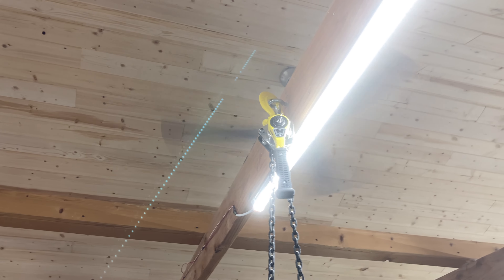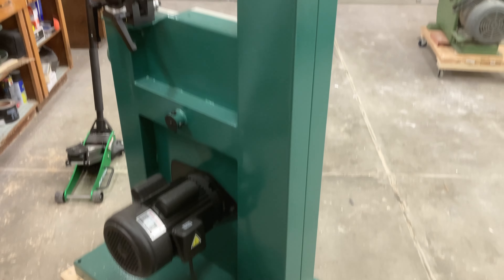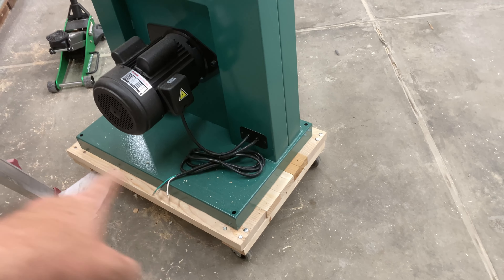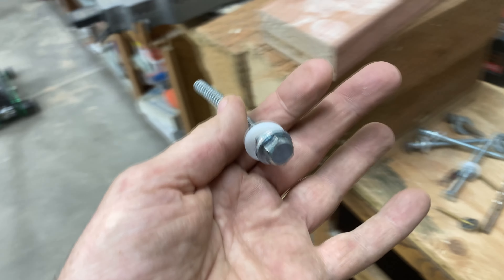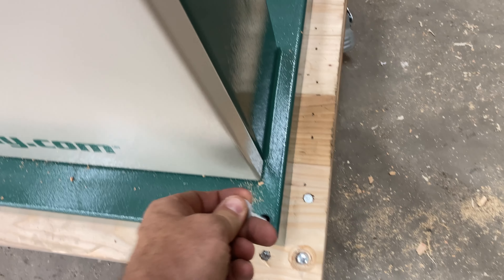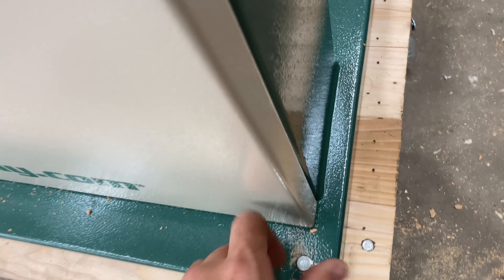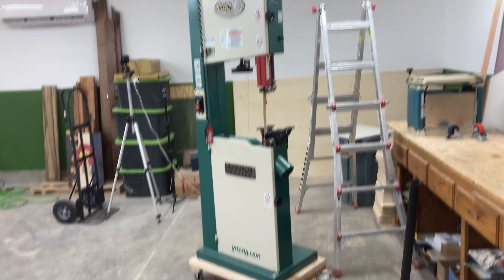I know the rafter isn't strong enough to hold this thing, but I put it up there just in case it was going to fall on top of me — at least it'd give me some warning. I kept cranking it and it was lifting right up. So I just pre-drilled the holes and I'm going to send some big lag screws through it to attach it to the roller. Now it's on wheels.